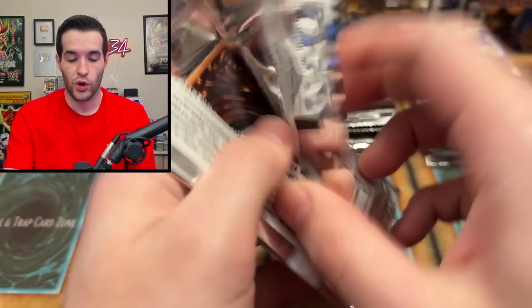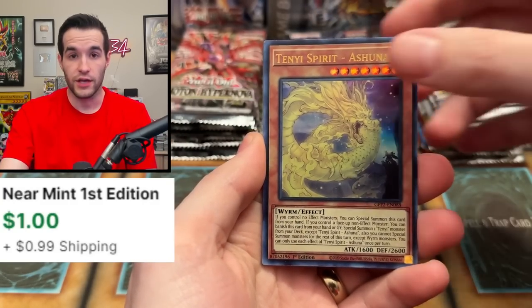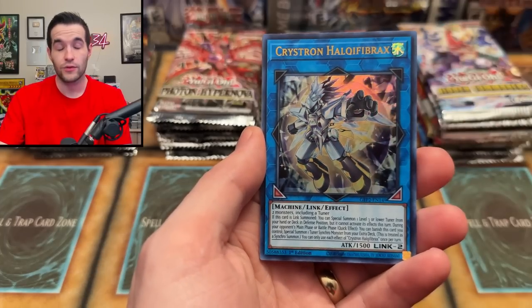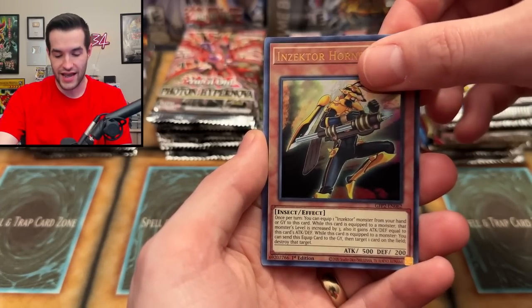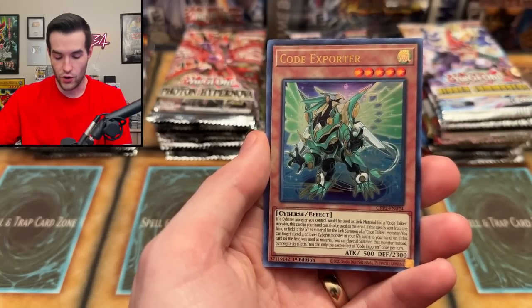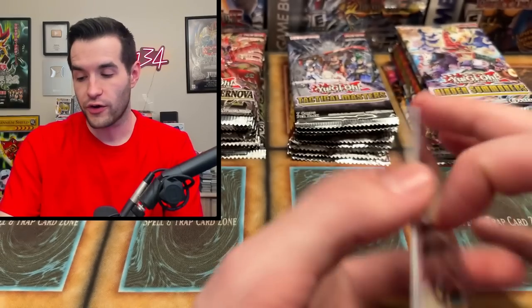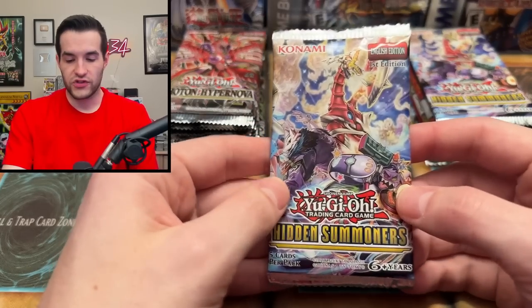That's definitely worth money — mostly for collectors and Blue Eyes players. Halka Fibrax — R.I.P. — it has been banned, so it's no longer worth anything. It's Actar Hornet and Code Exporter. Halka Fibrax used to be like a two or three dollar card, but then it got hit with the ban hammer.